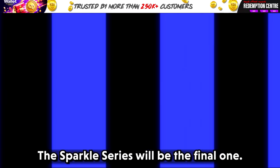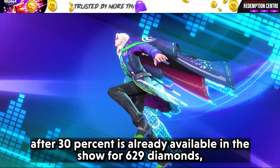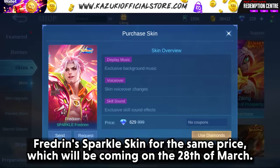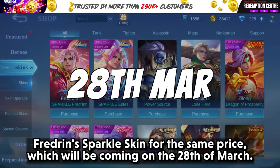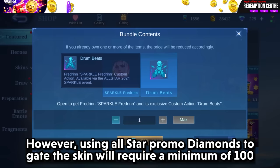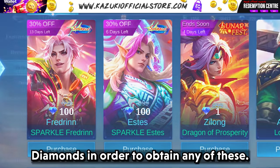The Sparkle Series will be the final one. The Estes Sparkle Skin, which retails for 899 diamonds, is already available in the shop for 629 diamonds after a 30% discount. You can also purchase Fredrin's Sparkle Skin for the same price, which will be coming on the 28th of March. You can even purchase these bundles, which will give you the appropriate Action Emotes for their skins. However, using All Star Promo Diamonds for these skins will require a minimum of 100 diamonds to obtain any of these.